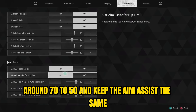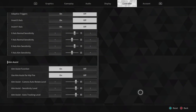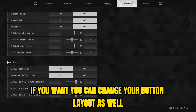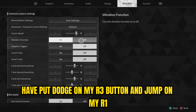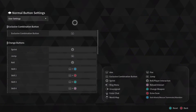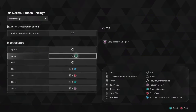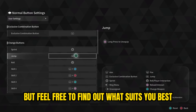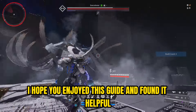I recommend putting your sensitivity around 50 to 70 and keeping aim assist the same. If you want, you can also change your button layout — I for example have put dodge on my R3 button and jump on R1, so I don't have to let go of my joysticks while playing. Feel free to find out what suits you best. If you have back buttons, this isn't a problem for you of course.